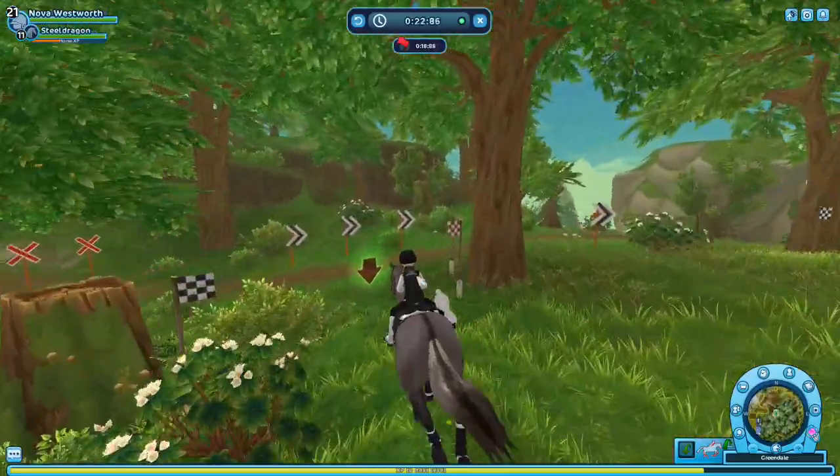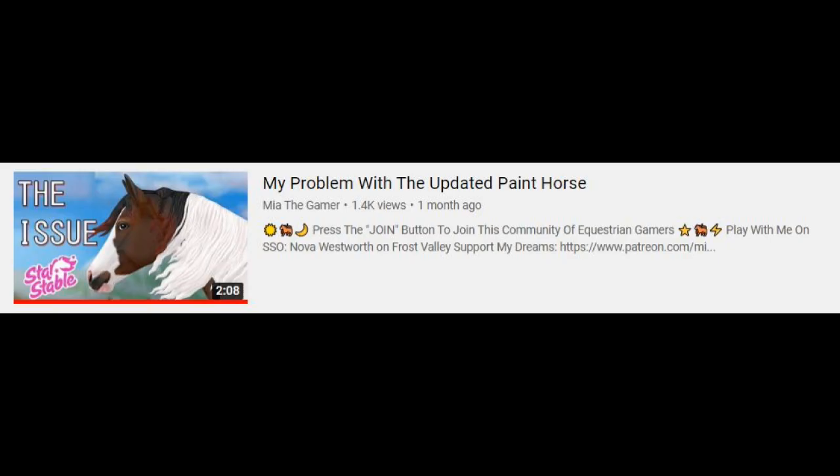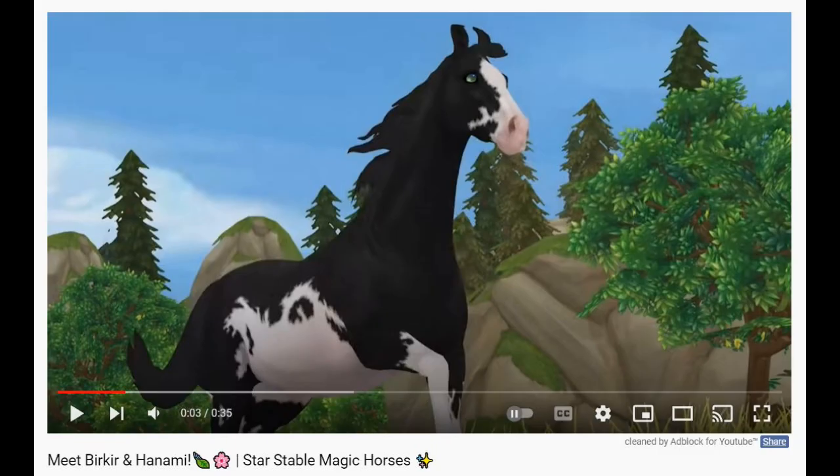Also, if you remember, the old paint horse model came with a black and white splashed coat color, and Star Stable did not add it to the paint horses. But recently I made a video about it saying why I want that color so badly, and now all of a sudden we have a black and white splashed limited edition horse that is magical. So I guess you take what you can get.